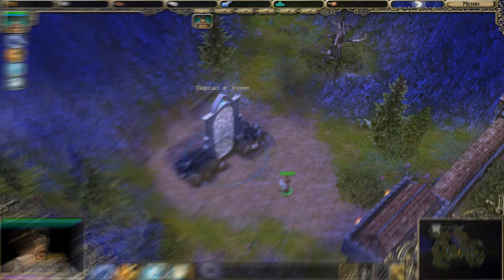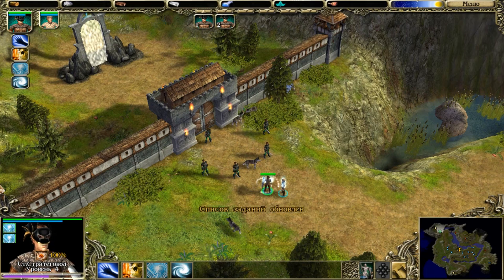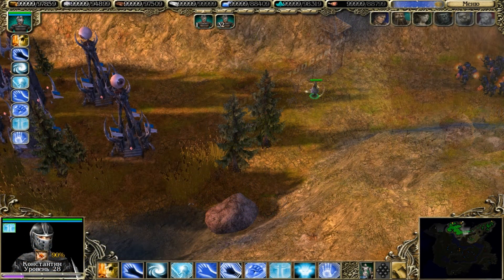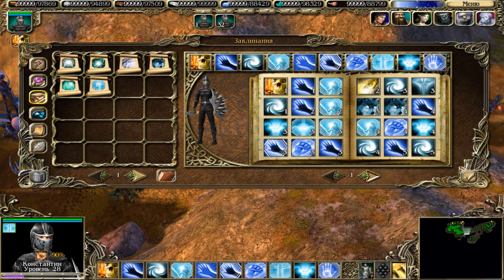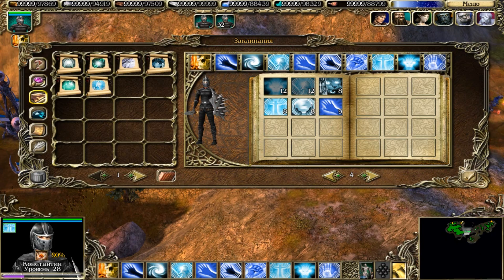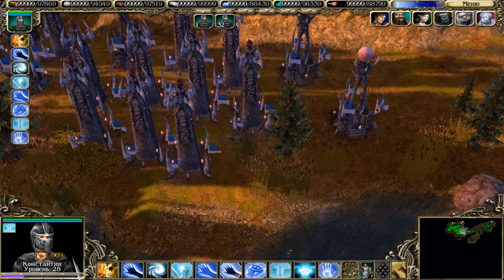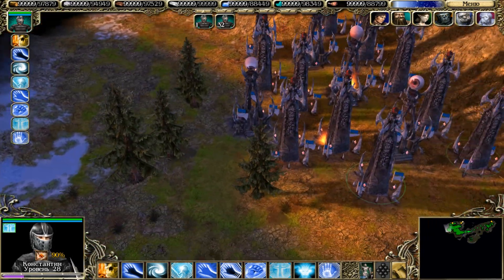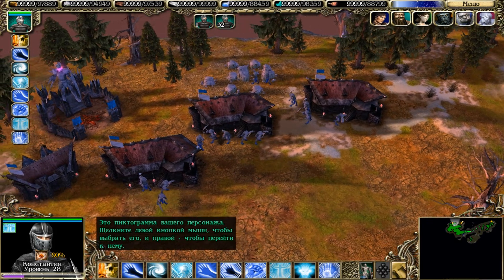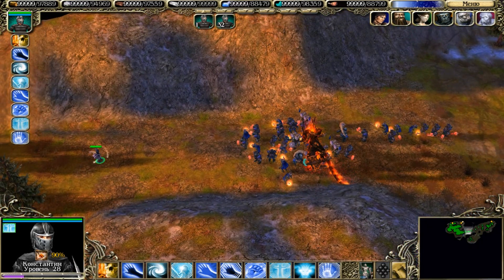После этого отправляемся к следующей локации — Элунь. Для сравнения обычного и неспешного прохождения я демонстрирую двух различных героев. Пока разрыв не особо большой, но чем дальше мы будем проходить игру, тем больше он будет расти. К примеру, при обычном прохождении вы получите не более 26-го уровня, а если не торопиться, то можно прокачаться до максимального 30-го уровня.